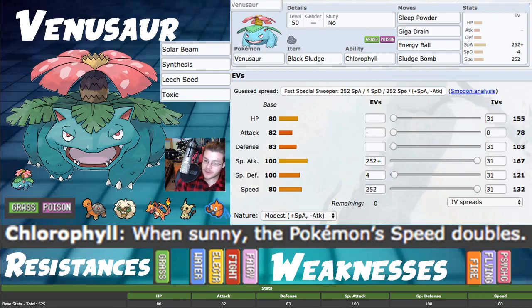We have Sleep Powder, Giga Drain, Energy Ball, and Sludge Bomb as a really solid spread in general. You can even play this Pokemon more gimmicky with Leech Seed, Toxic, and Synthesis.